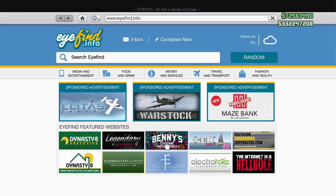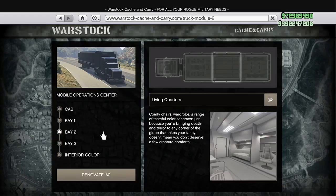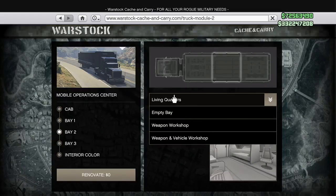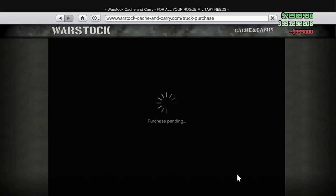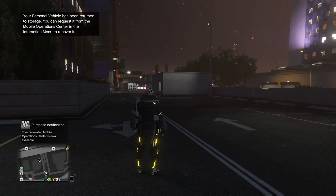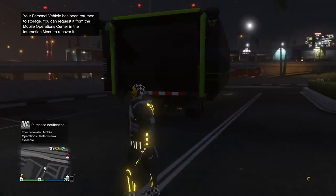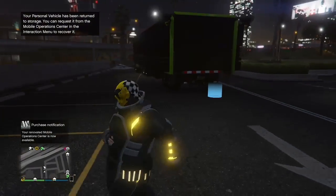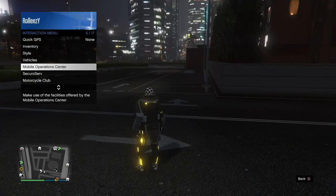It's totally worth it because you can dupe everything in all your garages. Open up your phone, go to the internet, go to the Warstock website, go to the MOC menu, and renovate your MOC. Go to bay 2 and upgrade to the weapon and vehicle workshop — 955 grand. Buy that and exit. It's being renovated, and one of those stacked Sultans is going to be stuck inside the vehicle workshop — that's what you want.